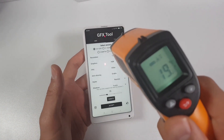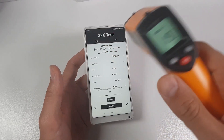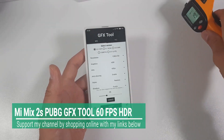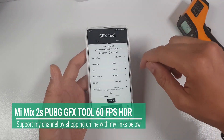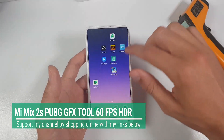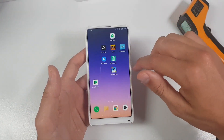It's time to test the GFX tool with the Xiaomi Mi Mix 2S. I just turned the smartphone on, so this is why it's so cool — 20 Celsius only. We're gonna test the GFX tool with the Mi Mix 2S, which is right now running MIUI 10.